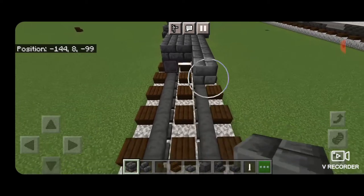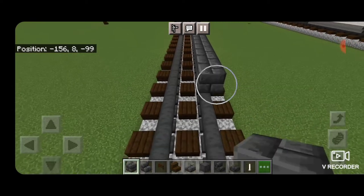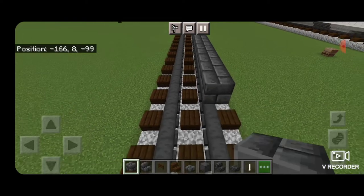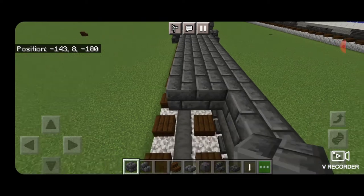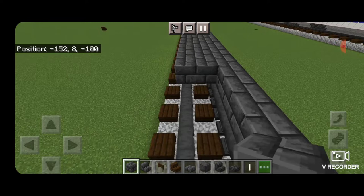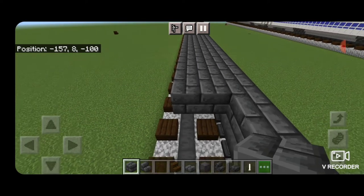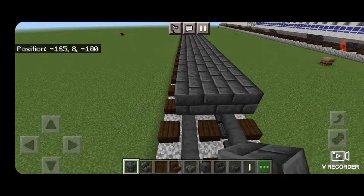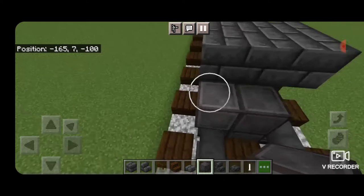Then coming off this corner we're going to put a line of deep slate brick blocks coming down above the rails and it's going to be 26 blocks long in total. Once you have 26 blocks we'll go ahead and fill it in so this whole section is three blocks wide and comes out over the other rail right down to the end of it.